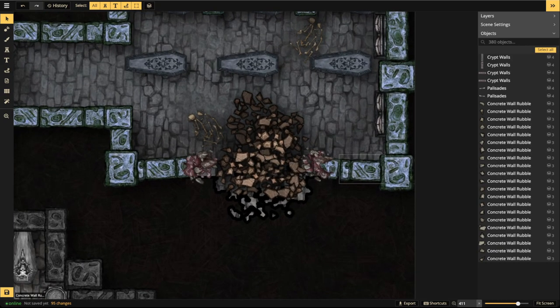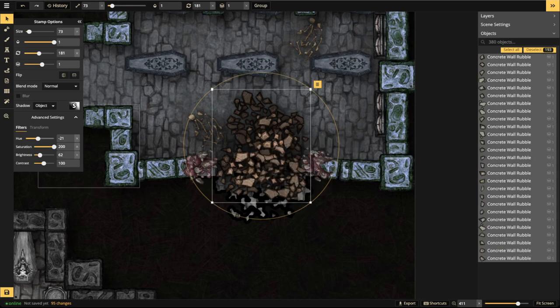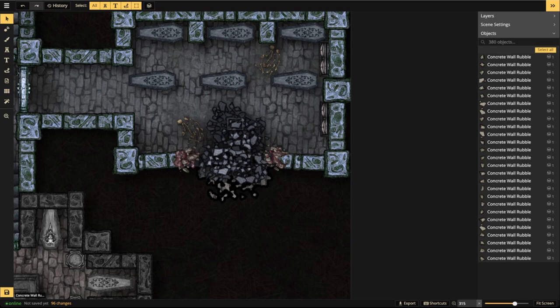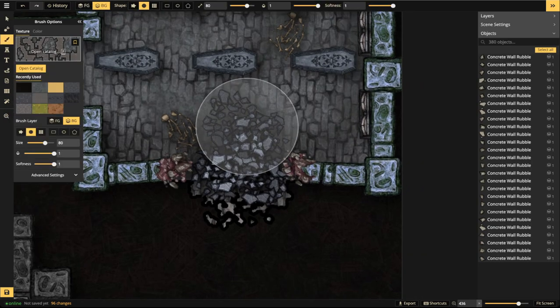I recommend grouping each rubble layer so you can select and change each one individually. I noticed the color is drastically different so let's change the hue of all selected pieces and drop the saturation a bit. Now let's also mimic that red color in the original map — going into textures to find a red that works for the mortar/brick interior.